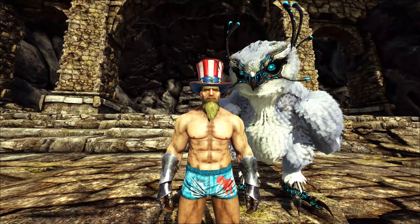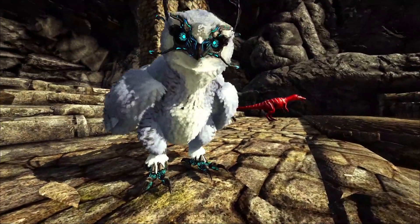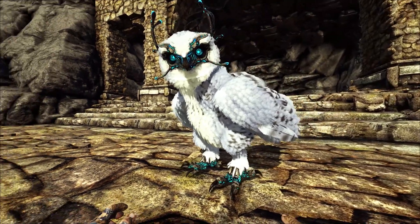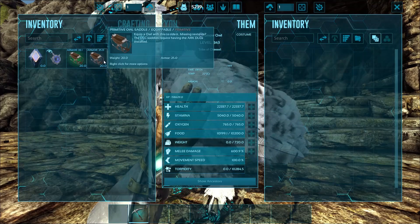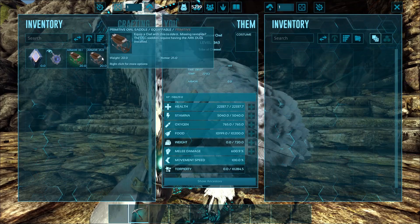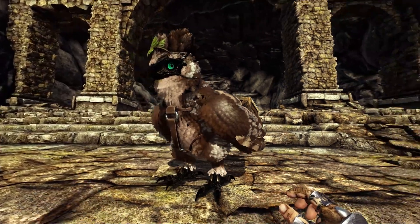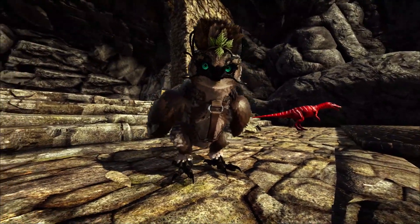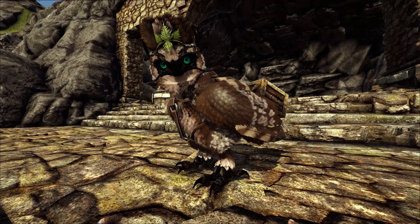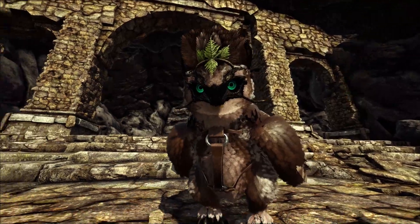And we're back! The next amazing saddle we're going to talk about is for our buddy the Snow Owl. Snow Owl is one of my favorite dinos in all of Ark — I absolutely love the Snow Owl. So I'm really interested to check this one out. It's supposed to change the entire look of the owl again and give a melee boost. So let's check it out. Boom! Dude, it really changes. Oh my god. So I guess it goes kind of from a Snow Owl to like a forest-y, woodsy owl.